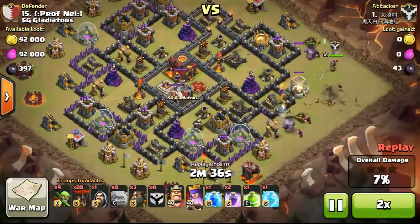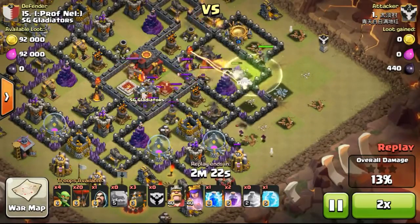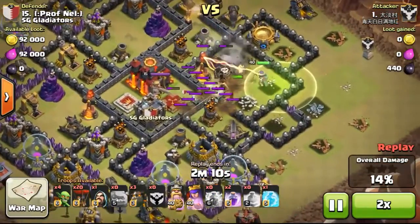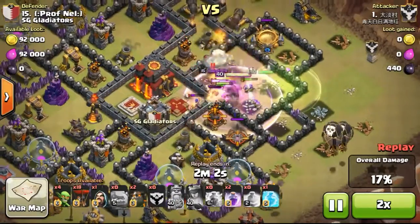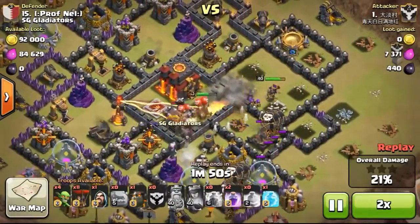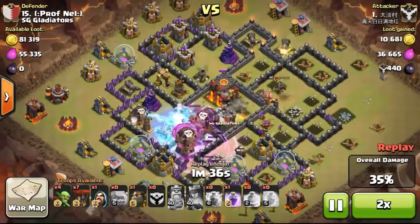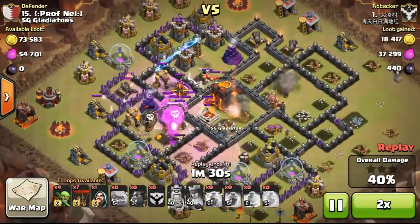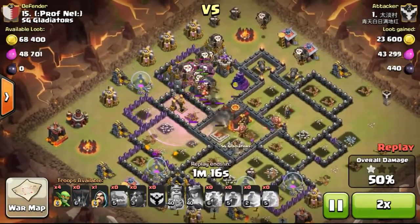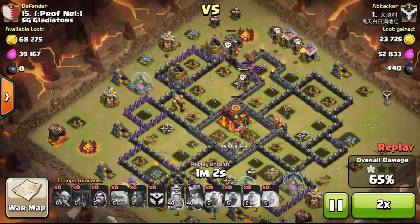The first attack I'd like to show you is done by the opponent. He decided to use some golems and 3 lava hounds with a level 40 king and queen, dropping a lightning spell to take out some troops first, then placing a jump spell so the king and queen went in to take out my clan mate Prof Nel's king, then going for the queen to take out the air defense.